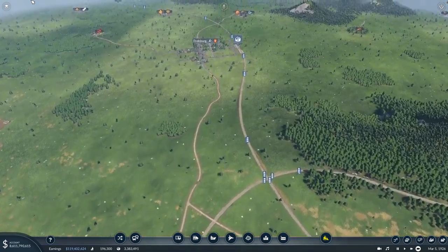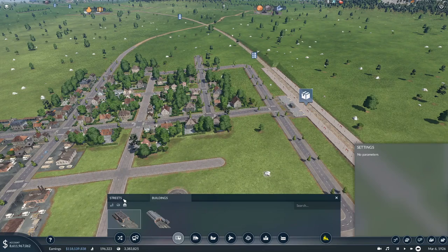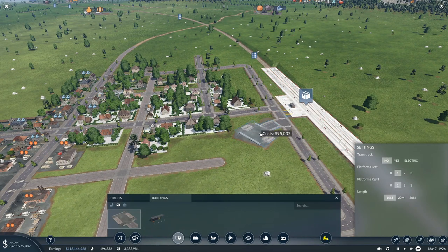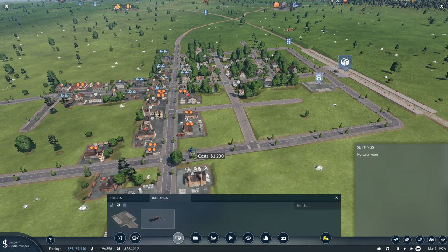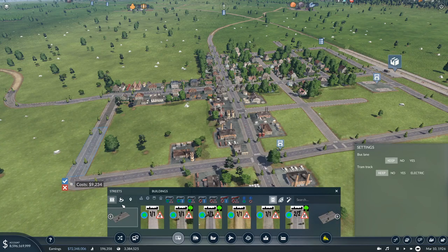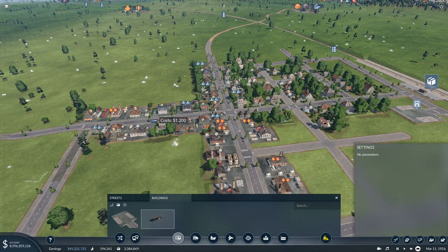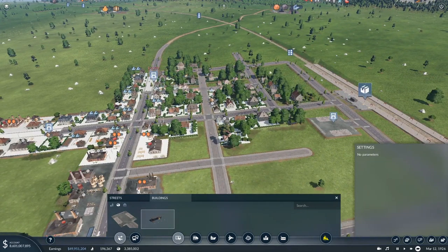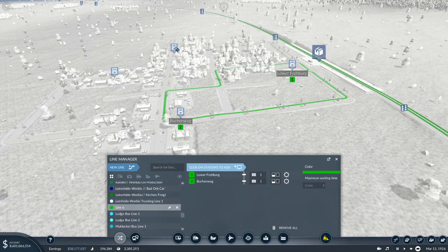Now theoretically we should have activated demand at all stations. We're gonna need one big station here — truck stop. And then this line — oh you... yeah okay. And then this is — what city is this? Oh, this is Frauberg.